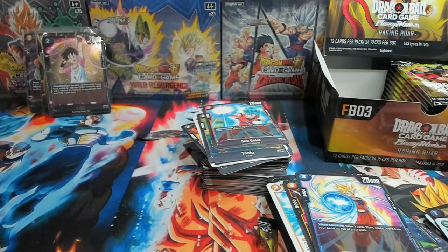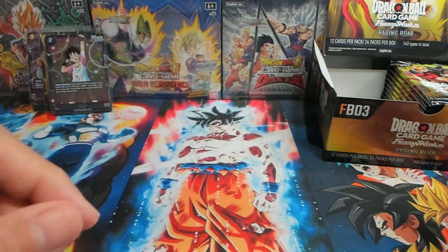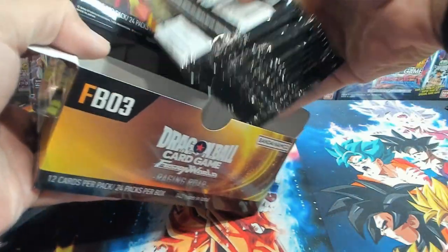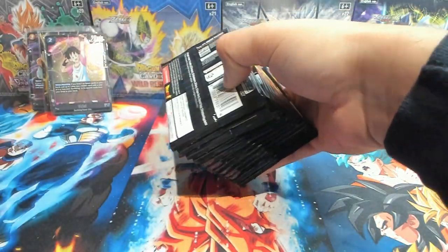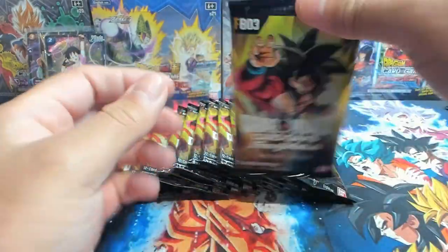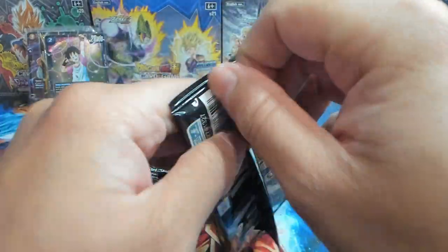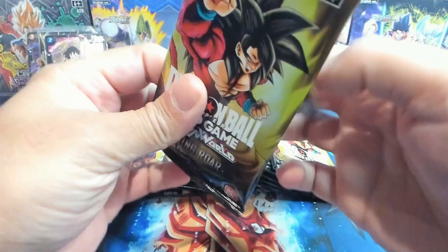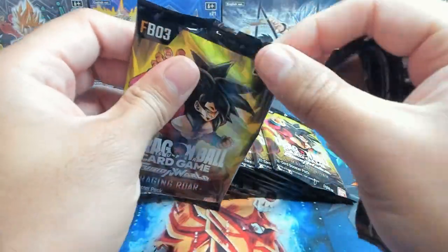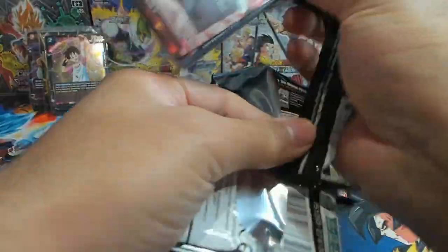I'm gonna get this all cleaned up and meet you all back in just a sec. All right, got everything cleaned up. Since we have the last 12 packs here I'm just gonna take them all out and lay them down. Let's get into it — 12 packs left, pulled seven SRs now, and no alts or secrets. It looks like we won't get one in this pack because it does have a leader.